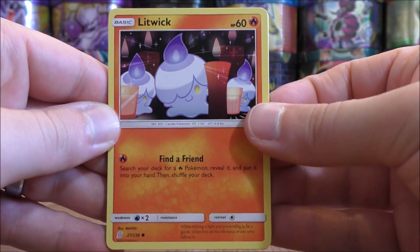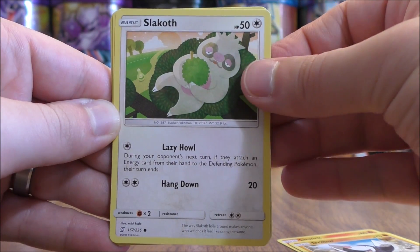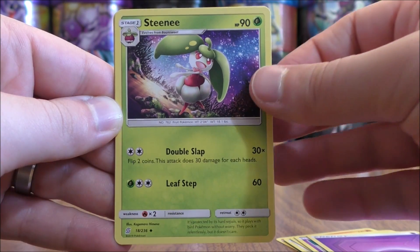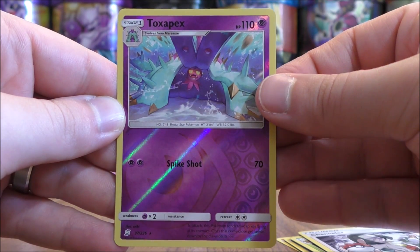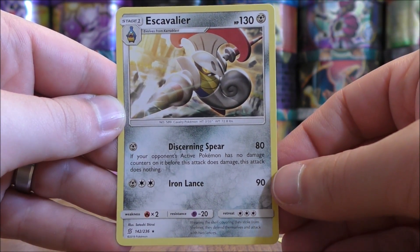The second pack starts with Litwick, Drillbur, Slakoth, Honedge, Psychic Type Energy, Steenee, Doublade, and Channeler. The reverse holo is out of a Toxapex, which is a rare. The final card would be an Escavalier.